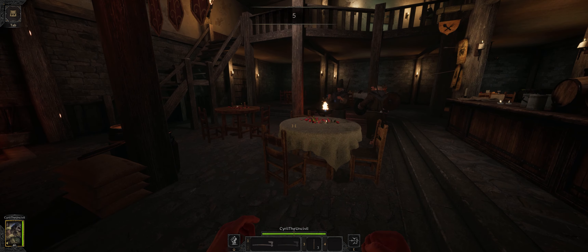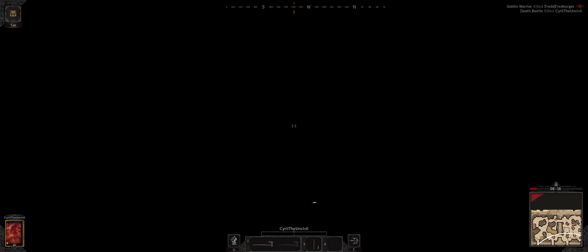Alright, same old starting area. So apparently these caves are solo only, so I don't have to worry about running into any — not E, F to open. Gotta get used to F to open. Dang it, that means I used my special ability. It's not going well. And that's Dark and Darker. Thanks for watching.